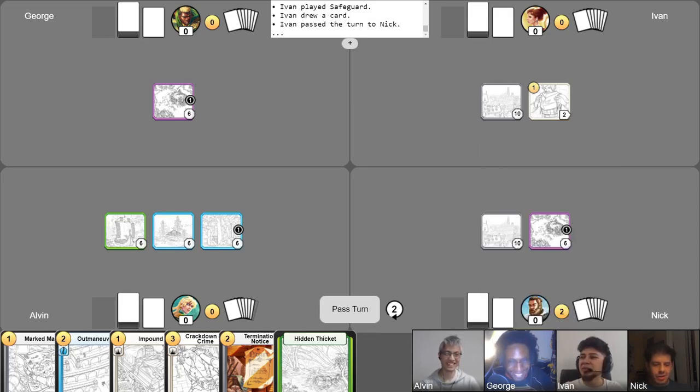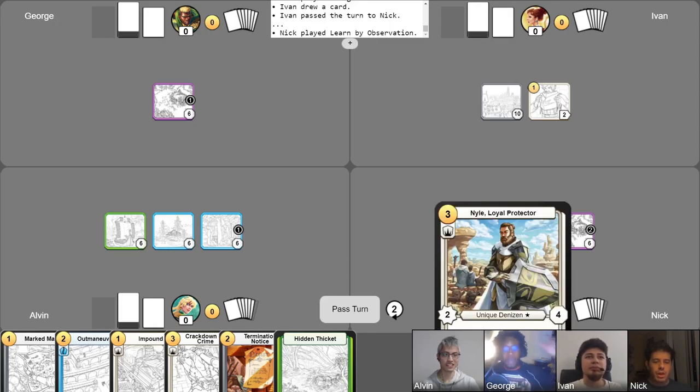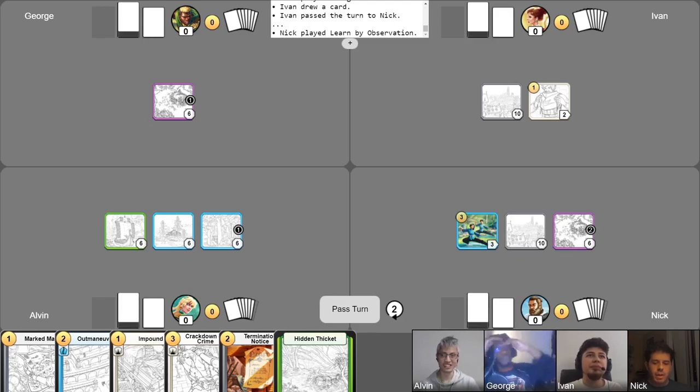We'll start by searching on that one more time to go up a gold and play Learn by Observation. We're going to do a little combo breaker here in a couple turns. We'll see. Let's take a free draw for the turn. Simple turn for me. Pass.